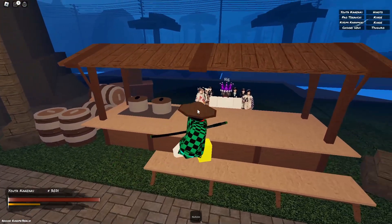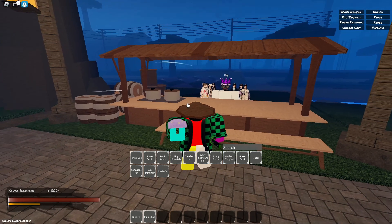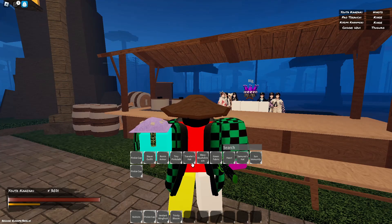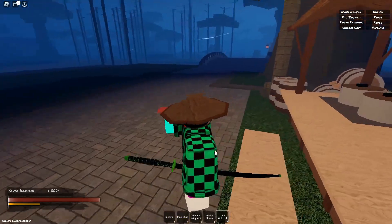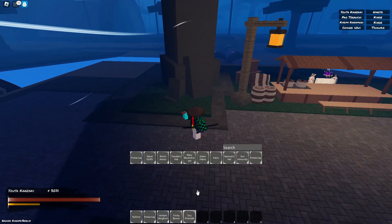Here we have a chef NPC who can help you create potions, food, and other useful items using the ingredients you gather throughout the map. But first, you need to know where to find these ingredients. Let me show you the different locations on the map where you can gather them.